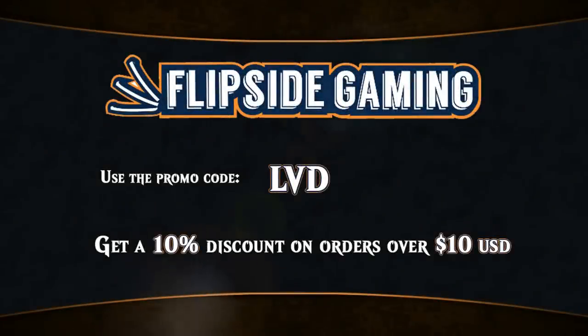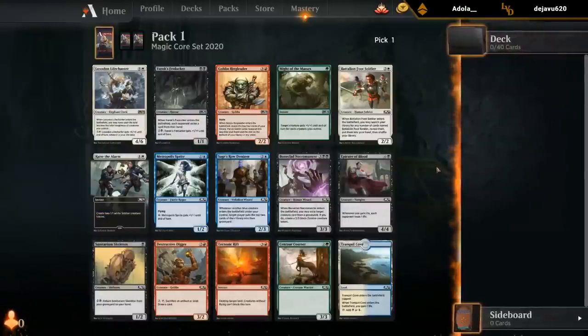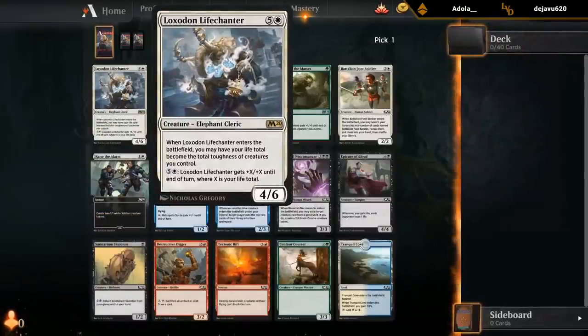Looking for Magic cards? At flipsidegaming.com you can now use the promo code LVD to get a 10% discount on orders over $10 while supporting the channel at the same time.